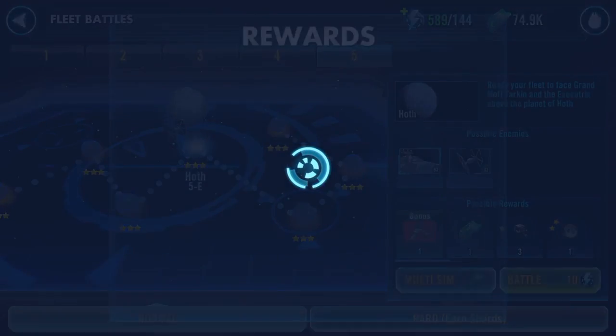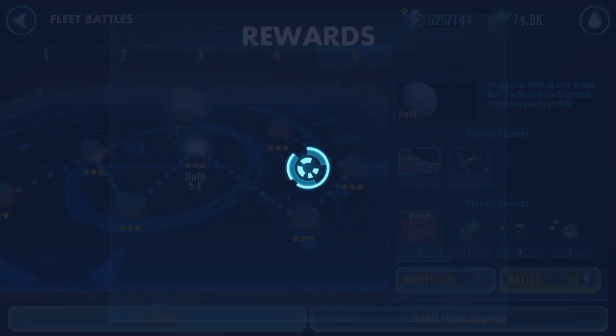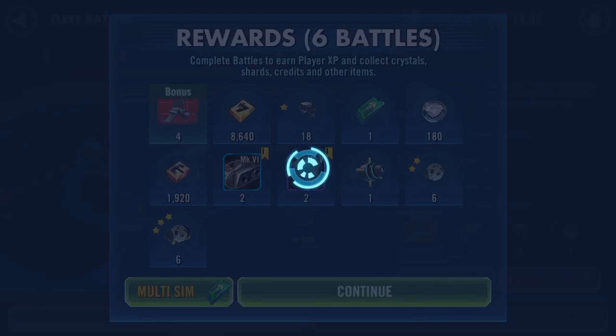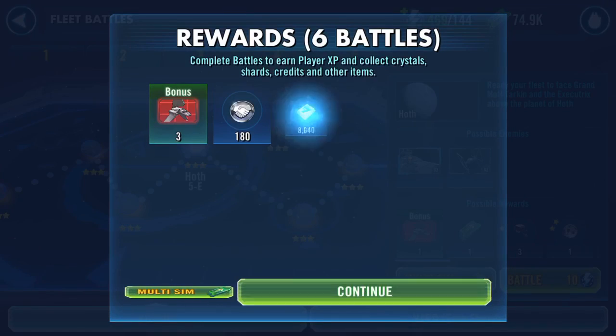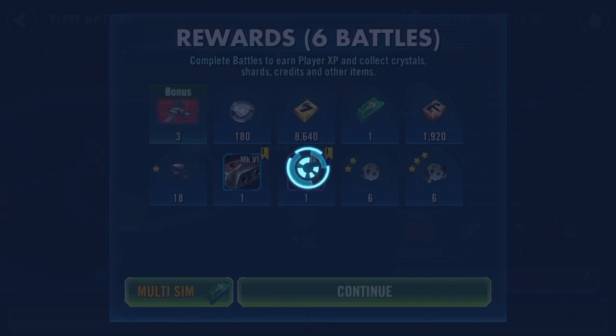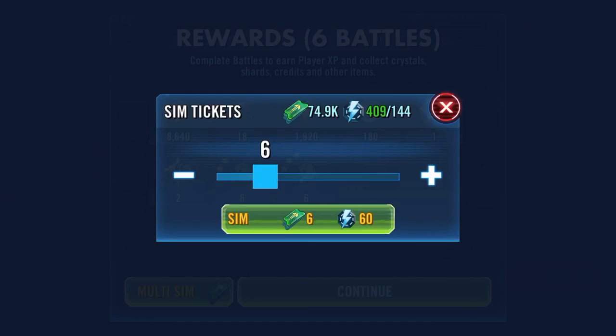Try to reverse psychology on RNG here. An unlock would be lovely but I just don't think it's going to come. But those stun guns are coming in frequent and fast. Another three — ship omega mat as well.